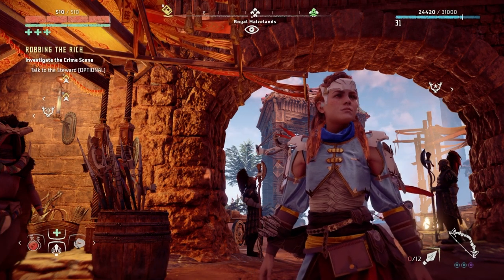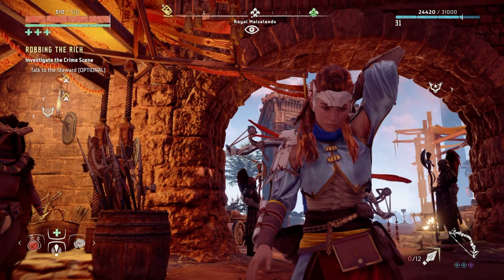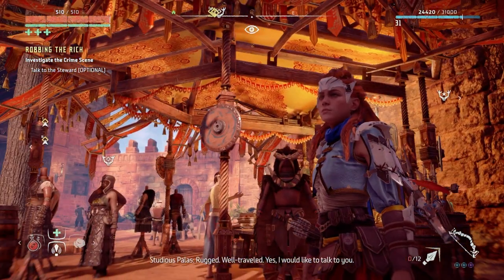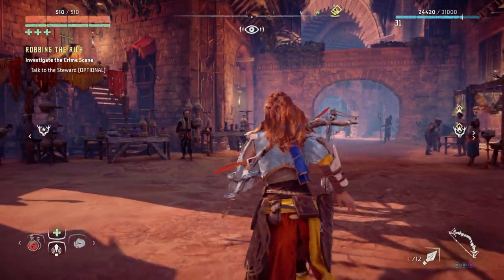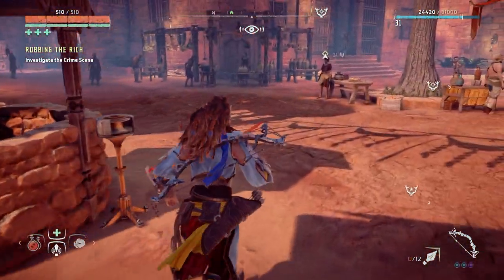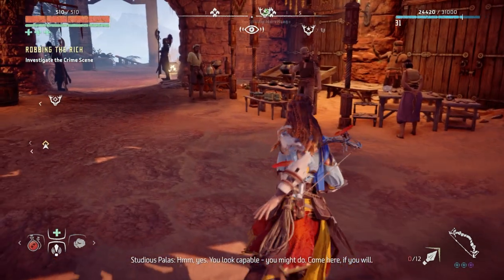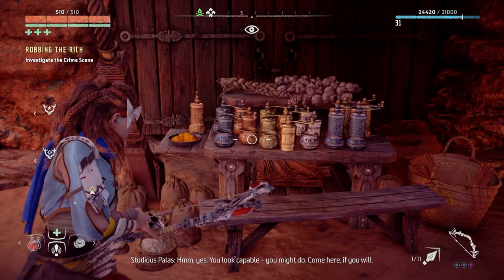Hello friends, welcome to part 34 of my Horizon Zero Dawn full blind playthrough on the PlayStation 5. We're playing on ultra hard difficulty and last episode was amazing guys — we actually took down Redmoor, helped Talana, and I think we finished off the quest line for the Hunters Lodge. I'm actually quite sad because that was probably my most favorite so far.